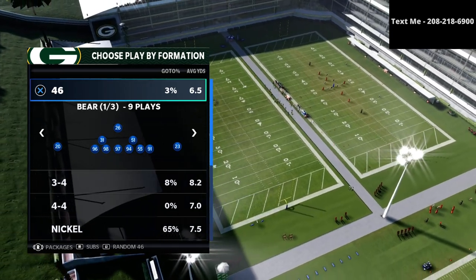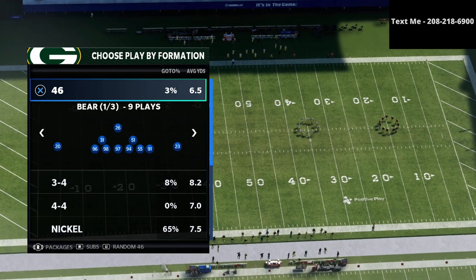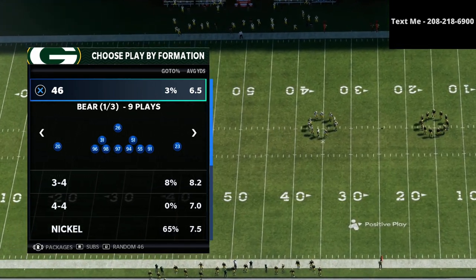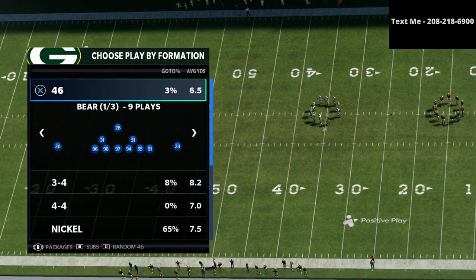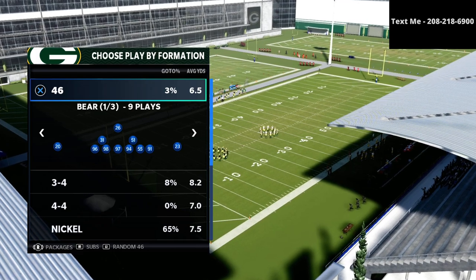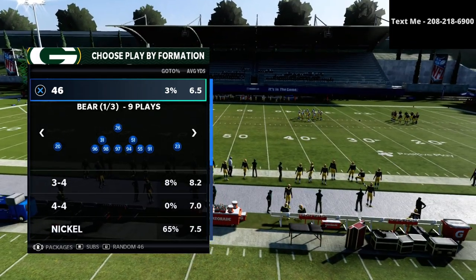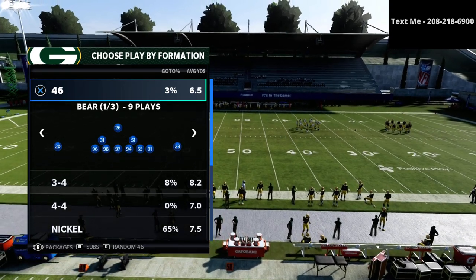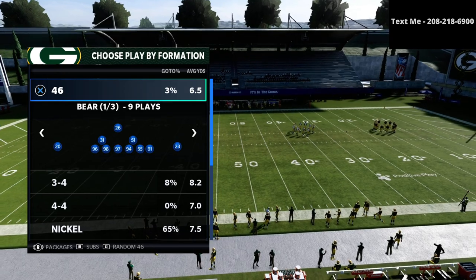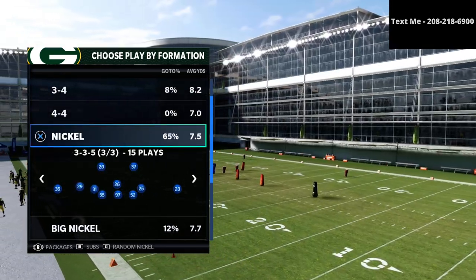The way we're going to do this is with an excerpt from my nickel 3-3-5 wide defensive guide. If you want my entire defensive guide — which shows you how to stop not just bunch tight-in but pretty much every offense in the game — you can get that in the description for just $15. It's been the best defense all year; we've been running this since June 2020, almost a full year, and it continues to be consistently the best defense in the game.